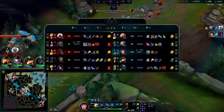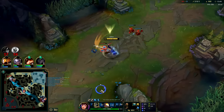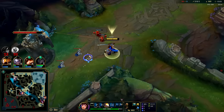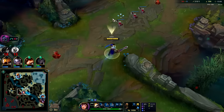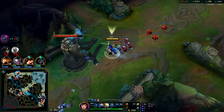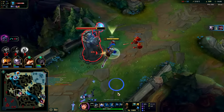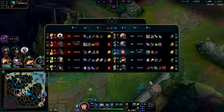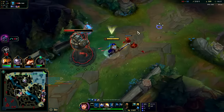Stridebreaker Q-E so we're on Phase Rush. Auto into R — close fight, well played. That's why you take Ghost. Having Ghost on Garen mid is awkward for the first five levels, but once you have R it makes sense — you can chop them down and then hit with R as they try to get away. This is where she falls behind in CS.